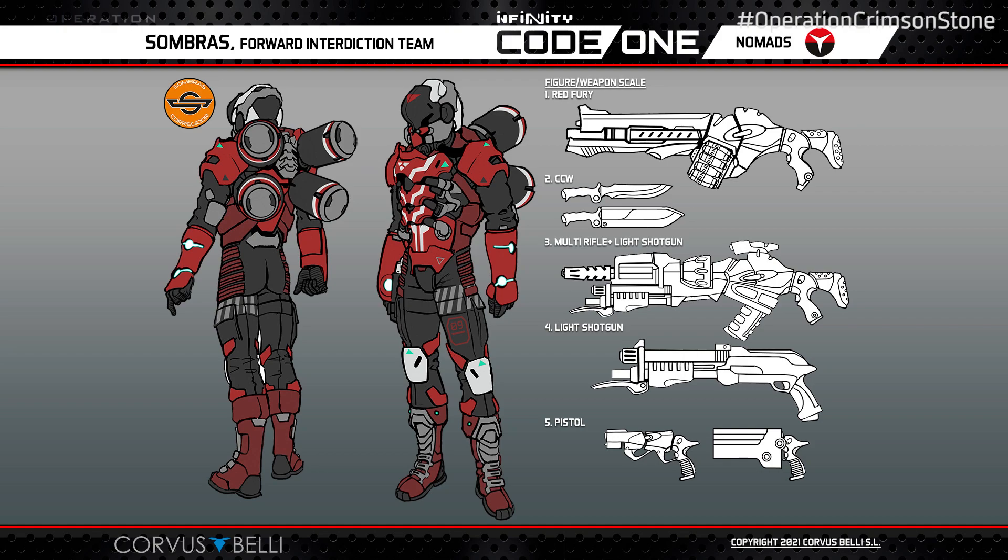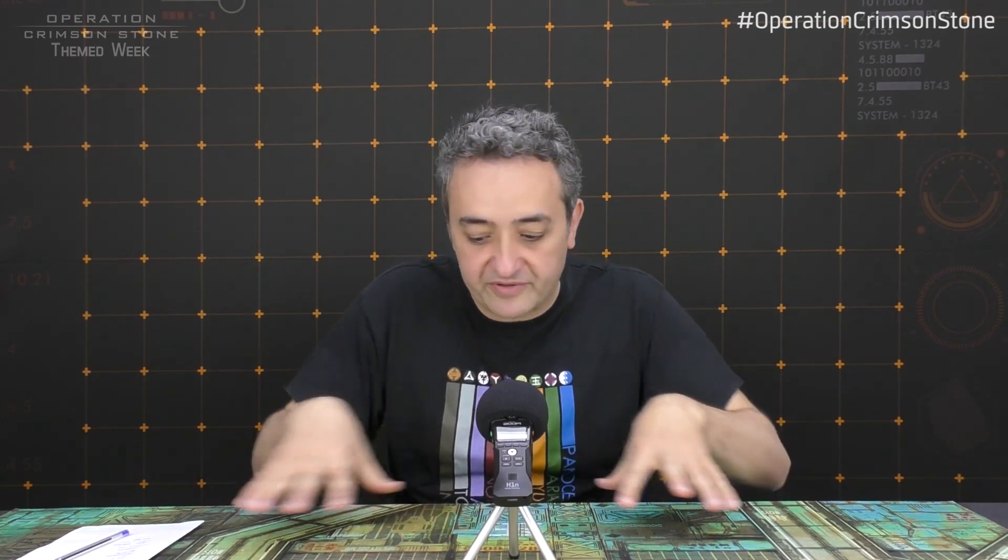The Sombras — this is a new profile, or at least when M4 arrived it was a new profile. We're talking about a Camo Skirmisher for the Nomad Nation. They are designed to be able to operate in close-quarters or zero-G environments. The whole theme about the Nomads and especially Corregidor is to operate in crumbling space stations and sci-fi high-tech environments rather than earthly kinds of warfare. Nomads are usually in this kind of texture, like the one on the table here.